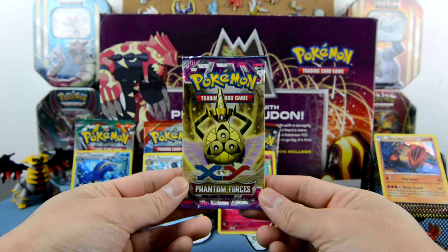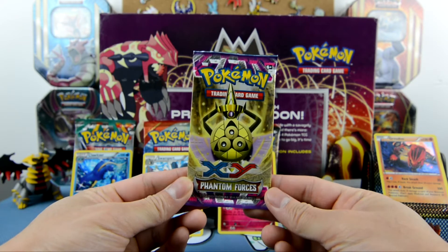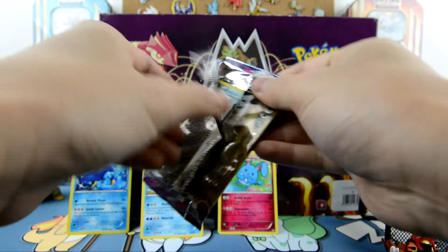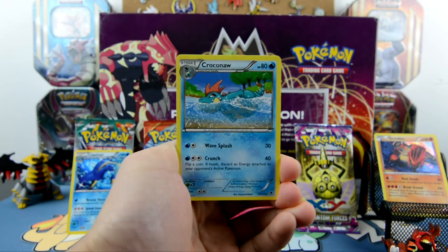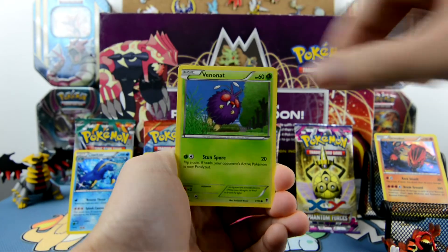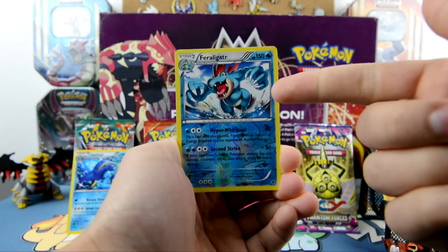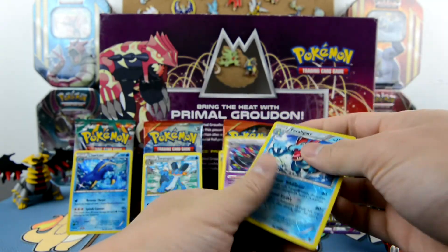Last pack is Phantom Forces — magic time! I need your help, so cross your fingers and smash that like button. We got a Cropper. Cards include Tierno, Robo Substitute, Frillish, Venonat, Chansey, Pumpkaboo, and Goomy. We got a reverse holo Feraligatr — that is a hit! Our rare is a Crobat.